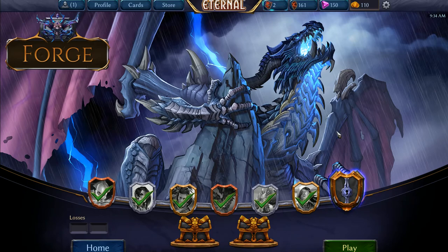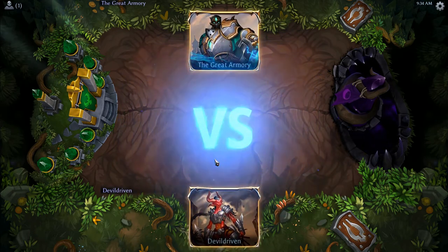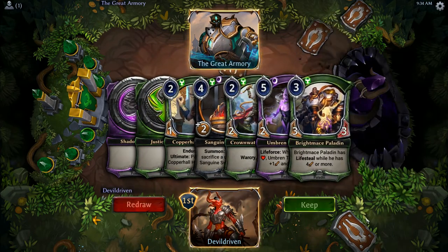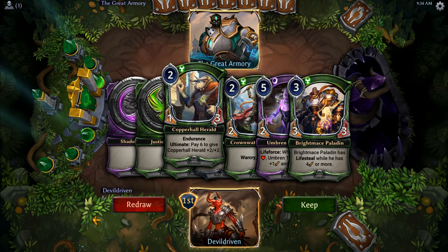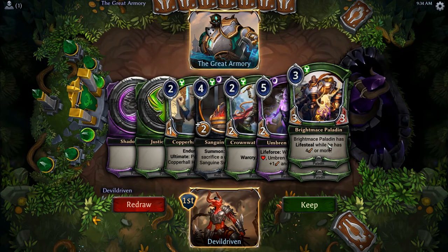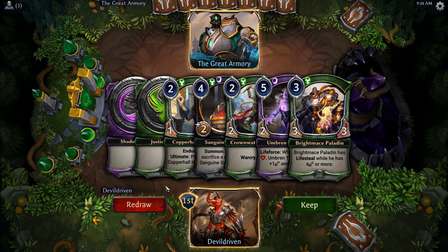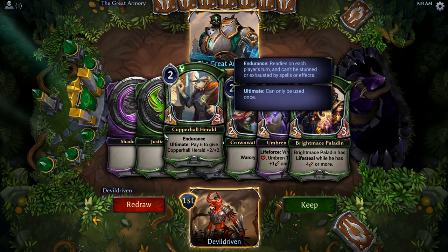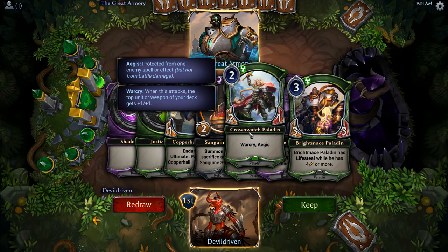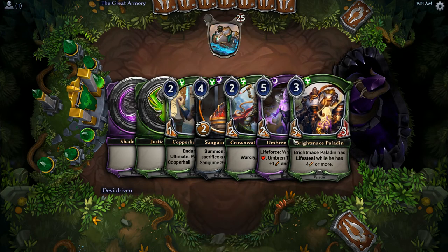I probably won't get 7-0, but let's give it a try and see if we can get it there. So we're probably going up against some big guys. We got 2-2 drops, 3 mana. We got 2-3-4. We just gotta draw more armor. I do have 1 drops in this deck, though. But that Aegis Warcry is so nice. Let's keep it — 2-2 drops.